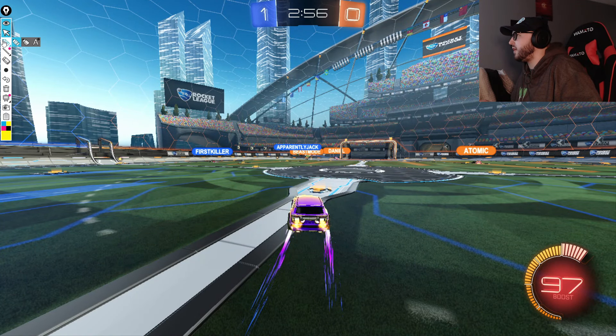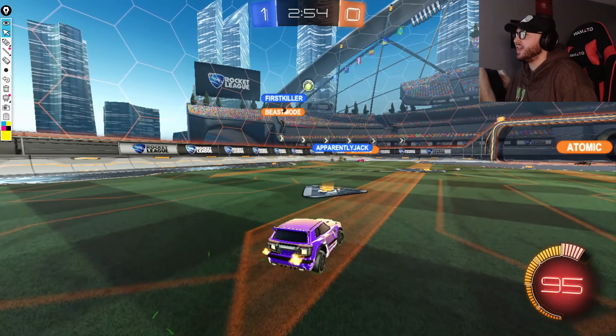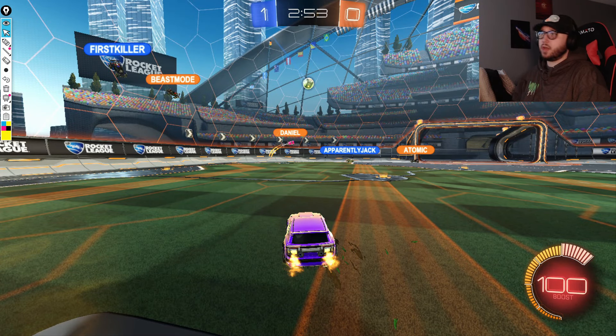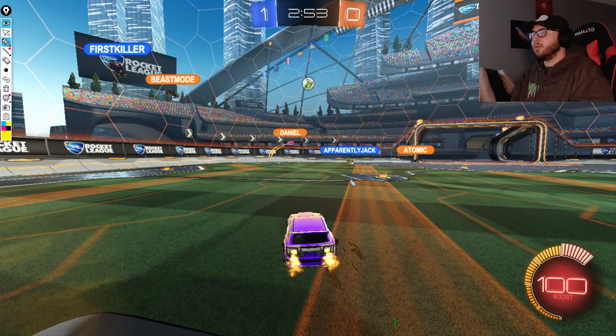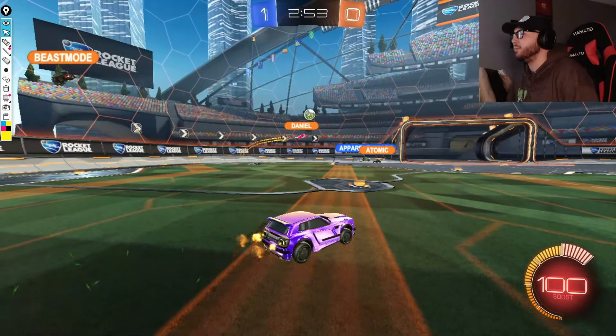Immediately we see the awkward defensive positionings coming out from G2, as both Beast Mode and Daniel wander onto one side of the field - Beast Mode trying to control the ball up the wall, while Daniel sits awkwardly underneath it. First Killer is ready for the challenge and shuts down Beast Mode's clear before it can even develop. Apparently Jack with the ball on the backboard looks for any way to further slow down G2's ability to clear, and he takes Atomic out of the play entirely to make sure there's only a one-on-one between Chronic and Daniel.